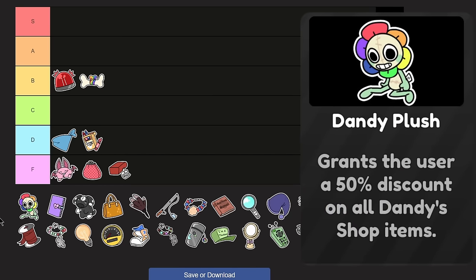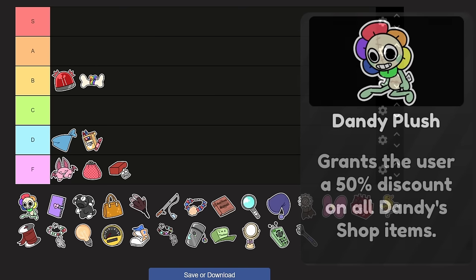Dandy Plush — a trinket I've never used before. It grants the user a 50% discount on all Dandy Shop items. So a medkit would cost 50 instead of 100 — cheaper than a bandaid. I honestly do see a lot of value in this trinket, though I know a lot of people don't really use it; people use Fancy Purse and Coin Purse much more than Dandy Plush. It's really useful for toons that use tapes, such as Sprout and Tegan. I would put this in upper B tier, comfortably in B.